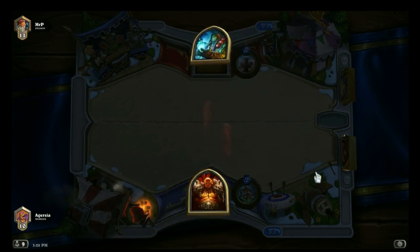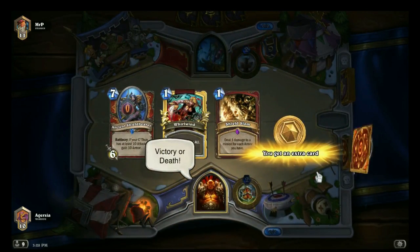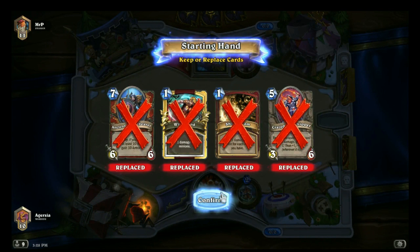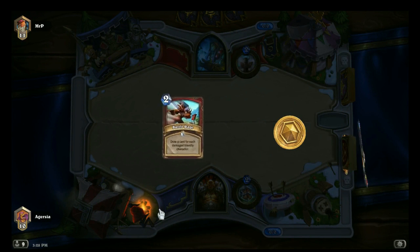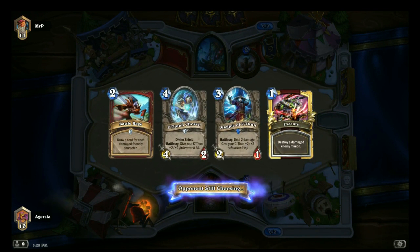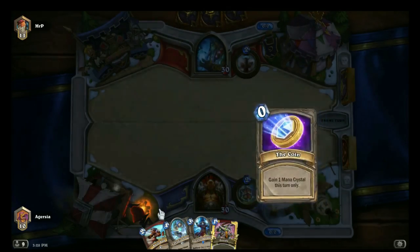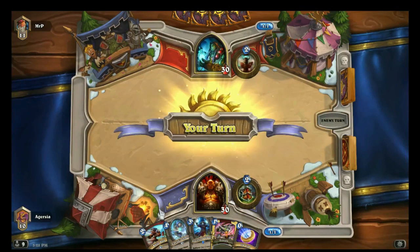I tried to make a pack opening video where I opened about 50-60 packs, but I apparently messed up how it recorded, so unfortunately that's gone. I only got four legendaries, and three of them were the worst ones in the game — two of the 2/4s that give your opponent a 50% chance to draw a card, the corrupted version of Nat Pagle, and the Boogie Monster, which is like a 5/7 and only gets +2/+2 if it kills an enemy by attacking. Just not good.